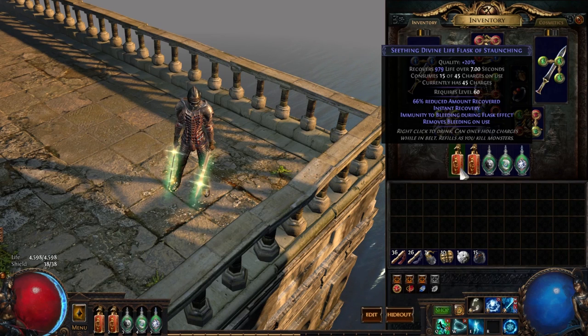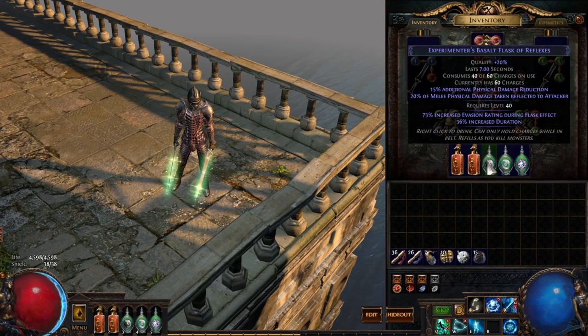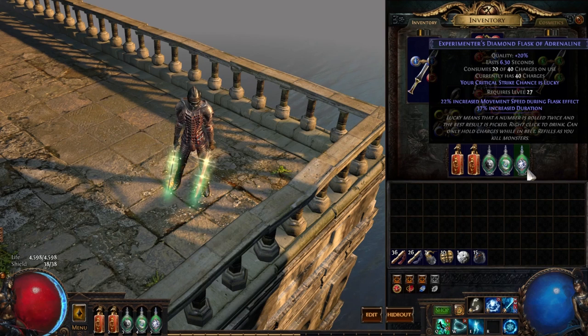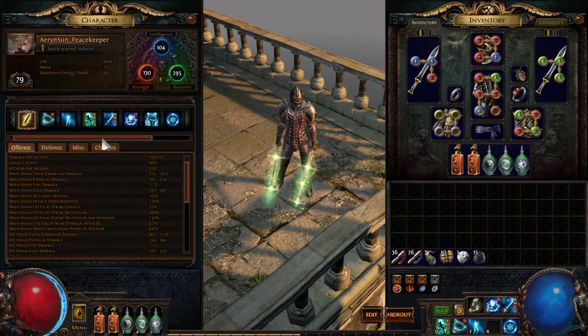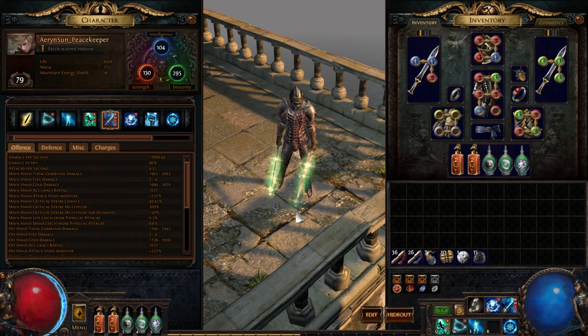We have a Seething Divine Flask, Instant Bleed flasks are always good, a Long Duration Hail Freeze flask, Increased Duration Basalt, Increased Duration Stibnite for the Smoke Cloud, and Increased Duration Crit flask. So what are we at? We are at 17k DPS without auras, and just about 50% chance to crit with each hand and 300 multi — pretty solid.